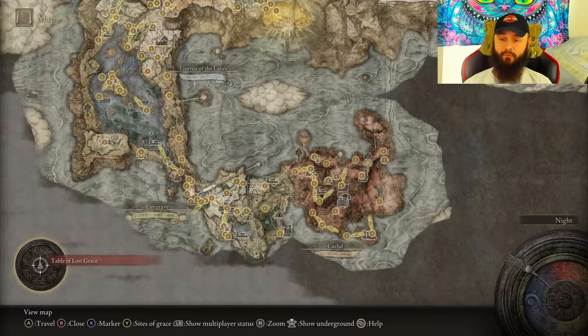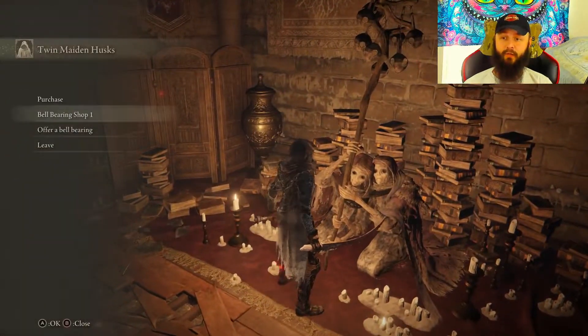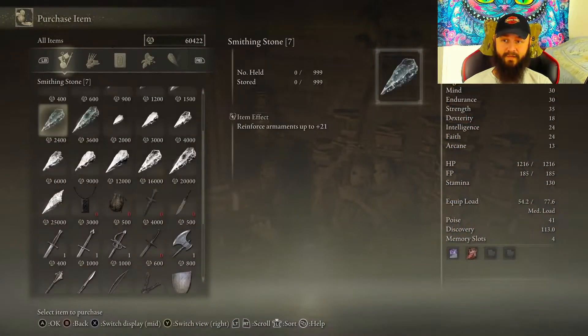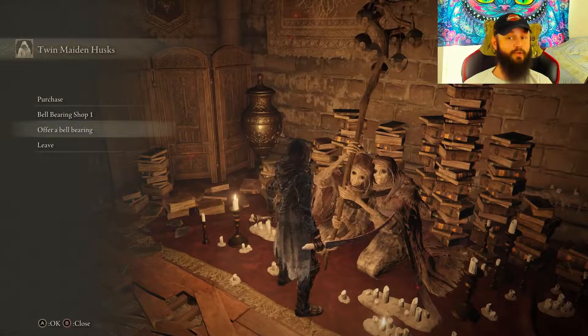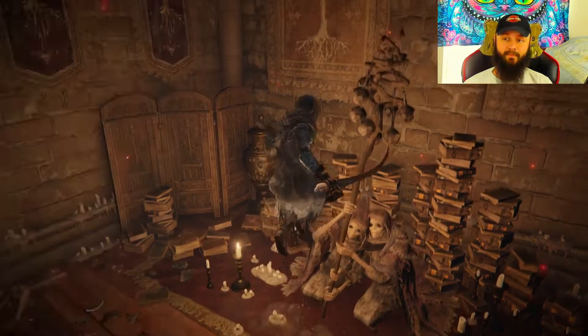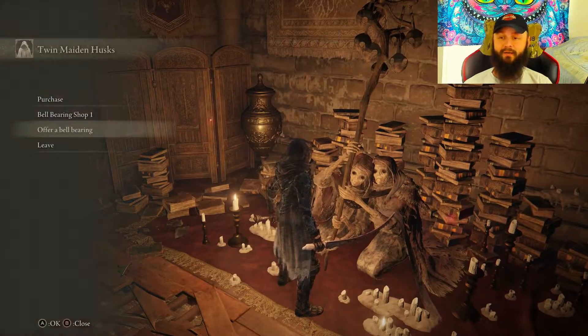Now we can go to the Round Table and offer our bell bearings. As you can see I don't have any of the bell bearings we picked up on me yet, but now we can offer all of them — and now we're going to be able to buy all the things that we want.